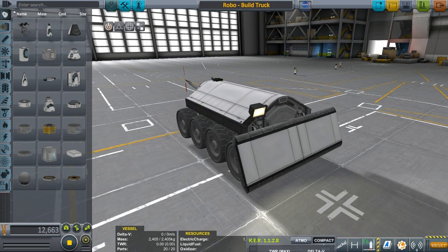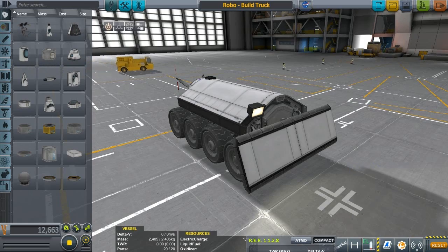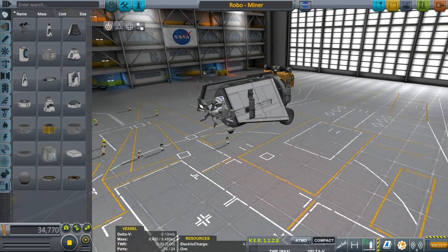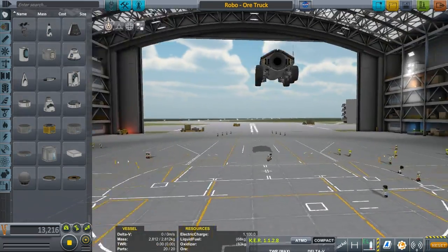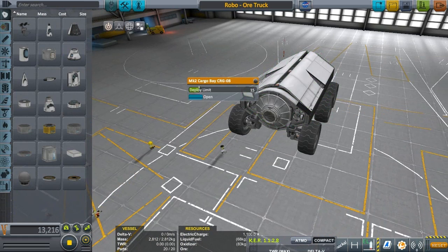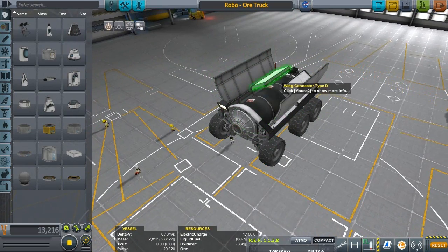What we're going for is low part count but also specialized craft designs. We don't want a craft that can do everything under the sun — we want each craft to do a specific thing and be really good at it. This forces the player to think before they build a craft with their limited resources or bring it with them from the start. There might be crafts you sacrifice not bringing right away because you'd rather have more food or more Kerbals. Once you set sail to Duna, Kerbin is technically destroyed — no help, nothing. It's just you and the colonists trying to make a new home on Duna.